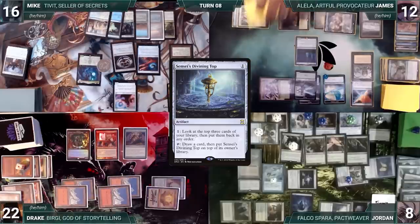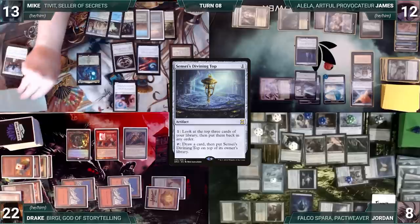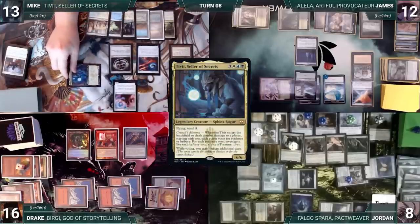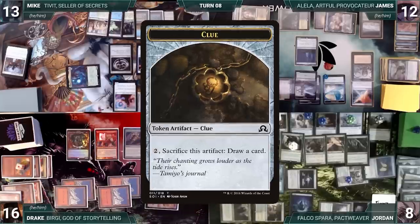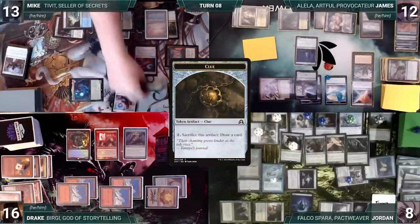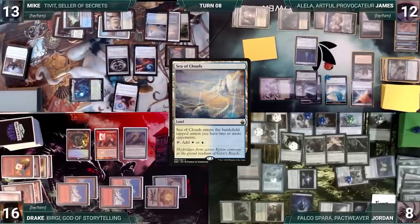During Mike's upkeep, he loses his Mana Crypt flip and takes three damage. He draws and moves to combat, attacking Drake with Tivit. Drake takes it; Tivit triggers and Mike creates three clues and two treasures. In his second main phase, Mike cracks three clues to draw three cards, plays a Sea of Clouds, and passes.